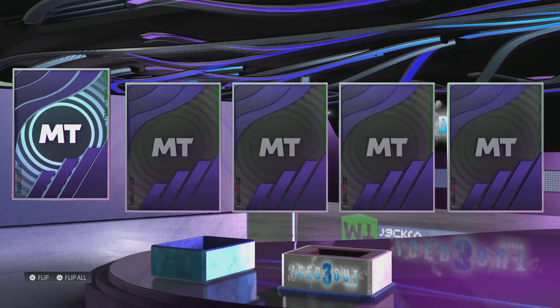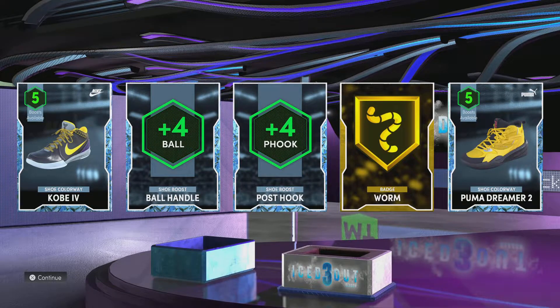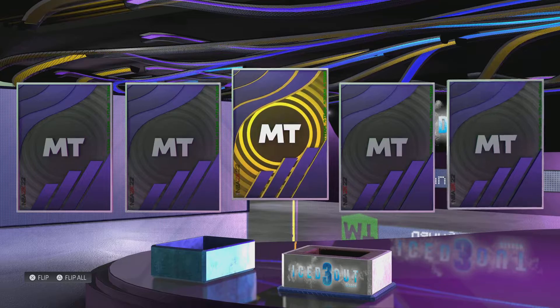We got four diamonds and a gold this pack. We got a Kobe 4 shoe colorway diamond and Puma Dream with diamond colorway. We got ball handling and post hook on the cards, and the Worm gold badge. Nothing special there, but the Worm I like.